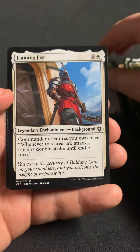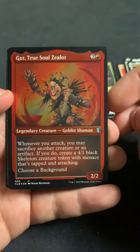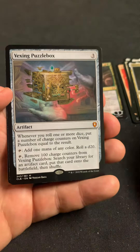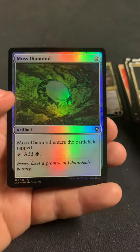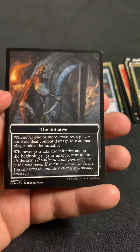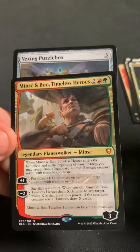Will-o'-Wisp, Lulu — what! And then Minthara Merciless Soul. Hey, we got a Minsc and Boo Timeless Hero — that's a really good one! We got Flaming Fist, Gut True Soul Zealot as the etched, a Vexing Puzzle Box, and Moss Diamond as the foil, and then the Initiative token.